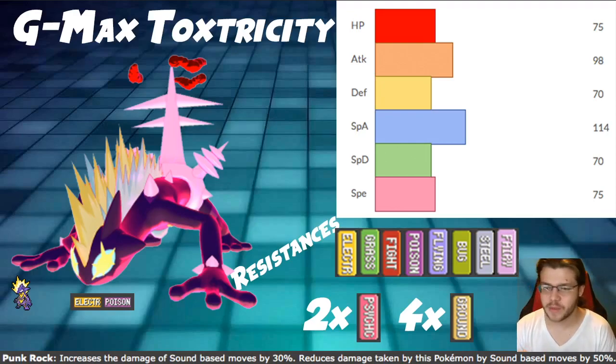Toxtricity is pretty cool. Its typing is really interesting — Electric/Poison only has two weaknesses and a bunch of resistances. Electric, Grass, Fighting, Poison, Flying, Bug, Steel, Fairy — that's eight resistances, which is really good.